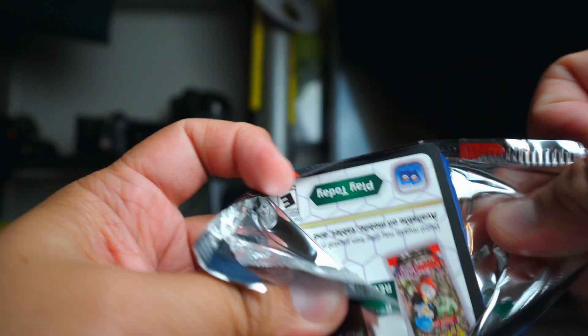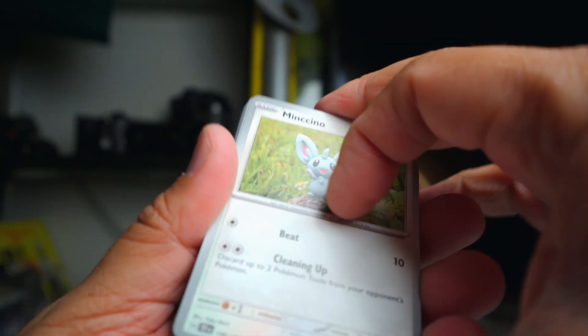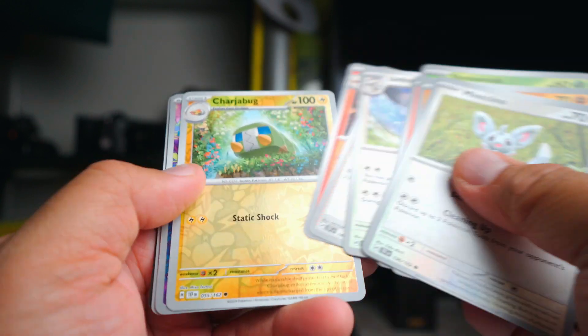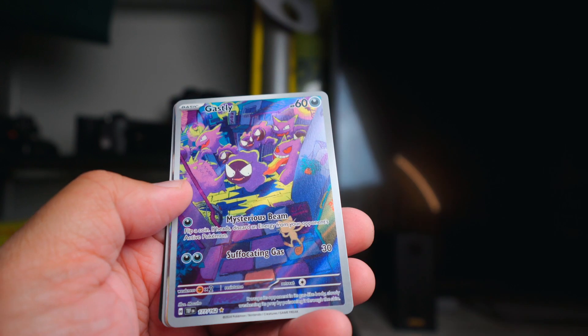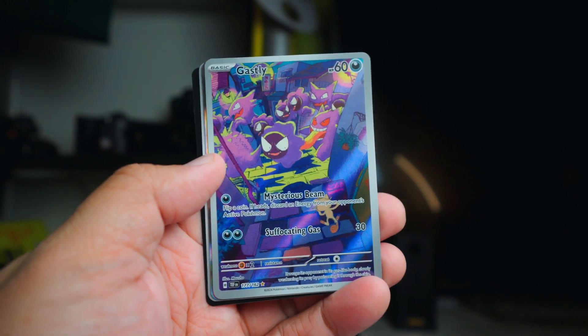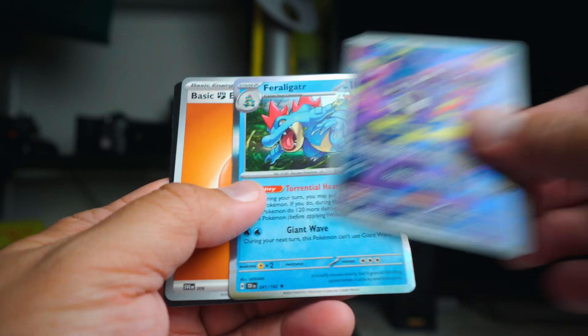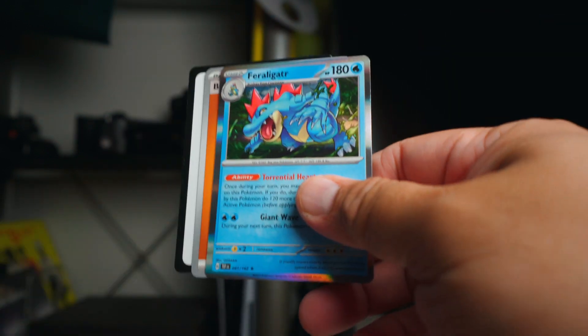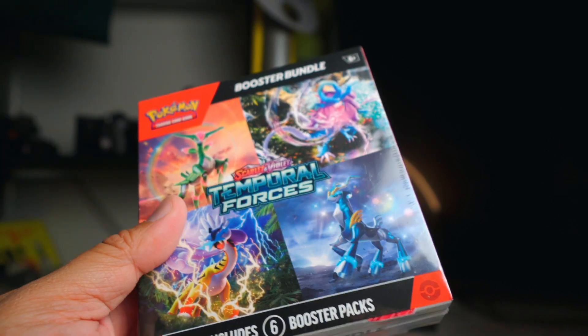This is the third and final pack from the blister. Mincino, Eerie, Charjabug, and Ghastly. Oh, that's cool — we got a Ghastly! That art is really great. Love that Ghastly art. Not too bad with the Ghastly; otherwise it would have been kind of disastrous.